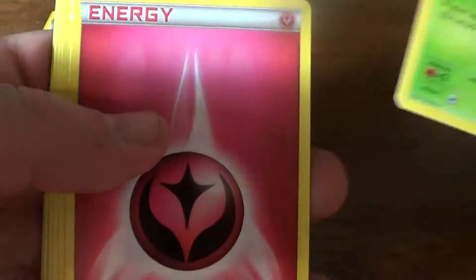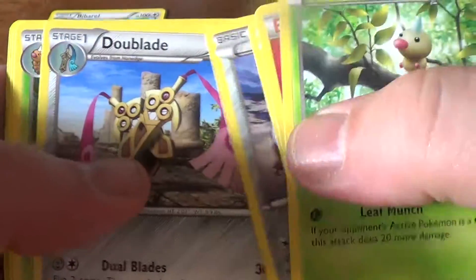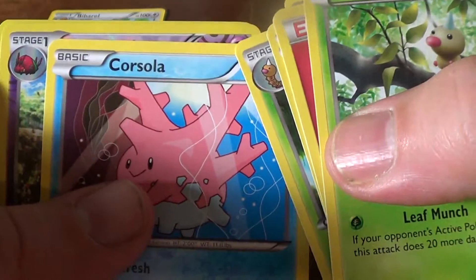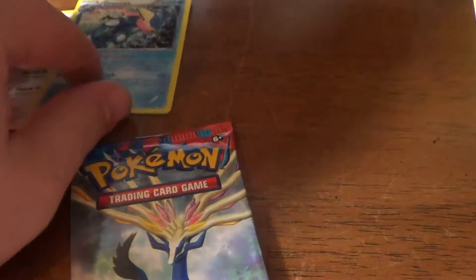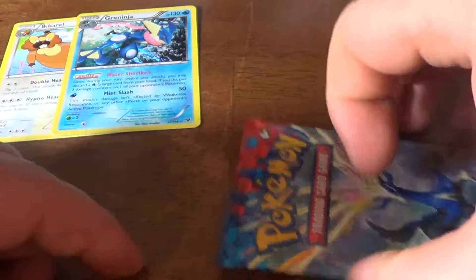A Weedle, Fairy Energy, Skiddy, Spoink, Pawniard, Dublade, Kakuna, a Corsola, Reverse Foil Whirlipede, and a Holo Rare Greninja.